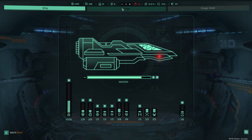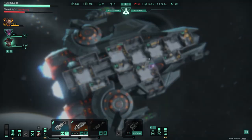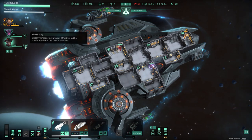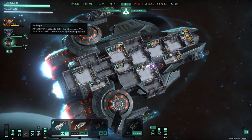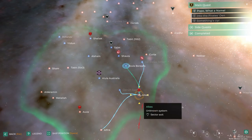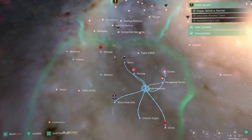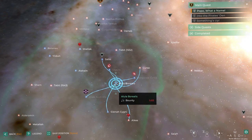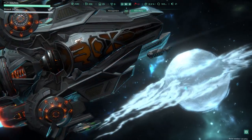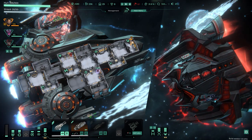We're heading toward the gate. I have seven jumps of fuel left. A Venator unmanned ship shows up. It has lots of big weapons but only 23 hull.